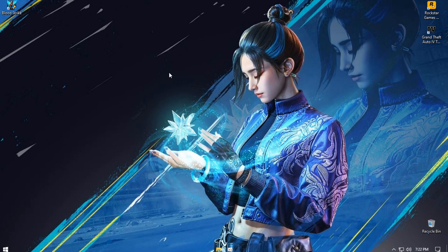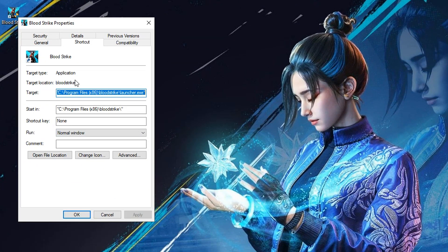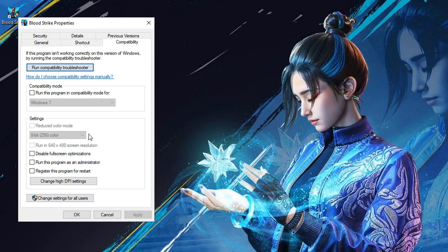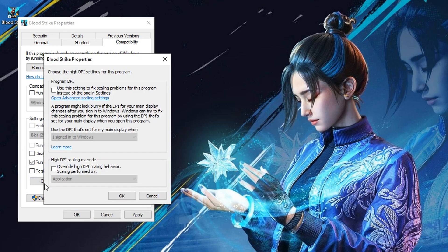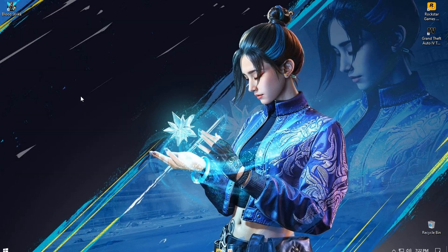Go to the Bloodstrike game icon, then open Settings. Navigate to the compatibility settings and ensure that the game is set to always run as an administrator. These adjustments will help enhance your gaming experience.